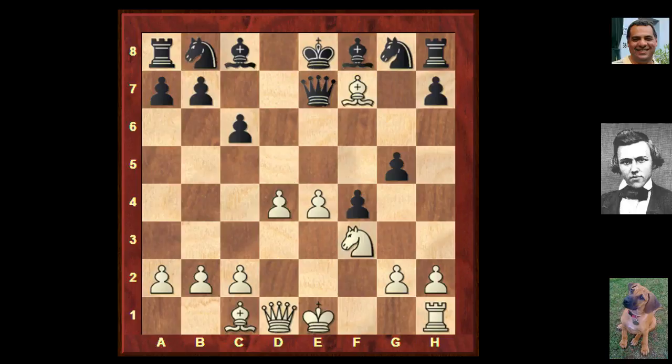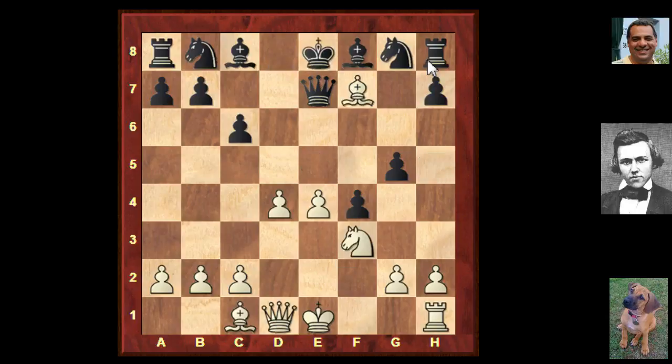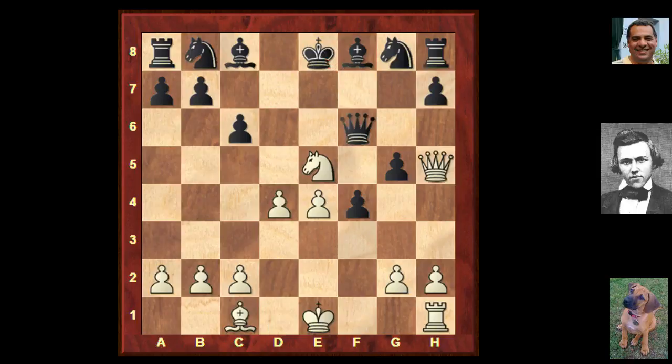Queen takes f7 was played, which allows Ng5 evicting the queen from the diagonal. Queen f6, Queen h5 check - white is three pieces down, yet this is a problem for black. Black sidesteps with King e7, which might not be such a brilliant idea.